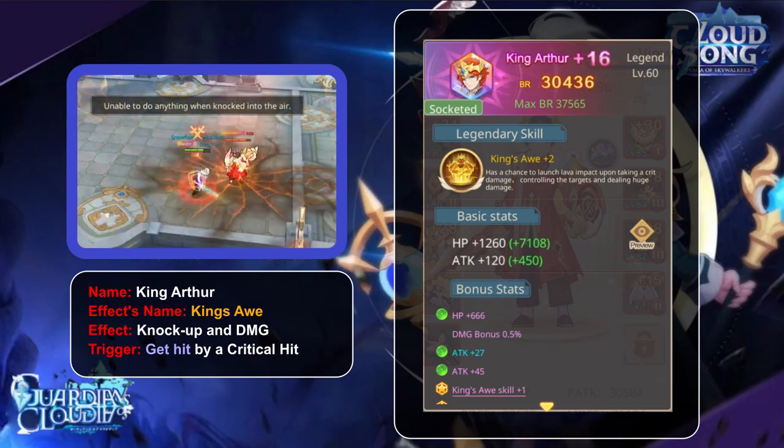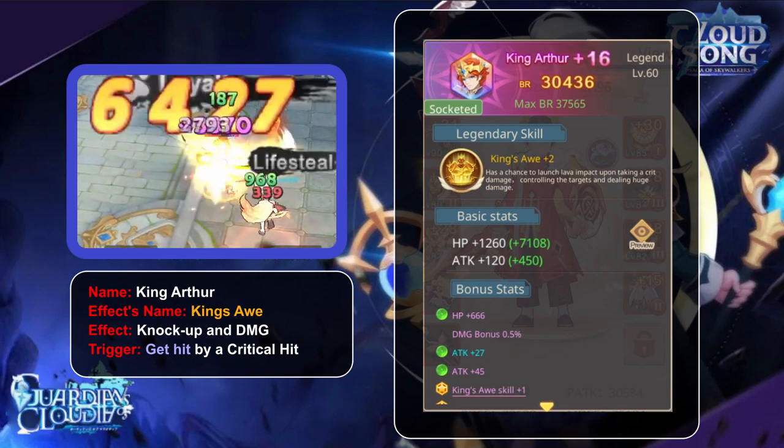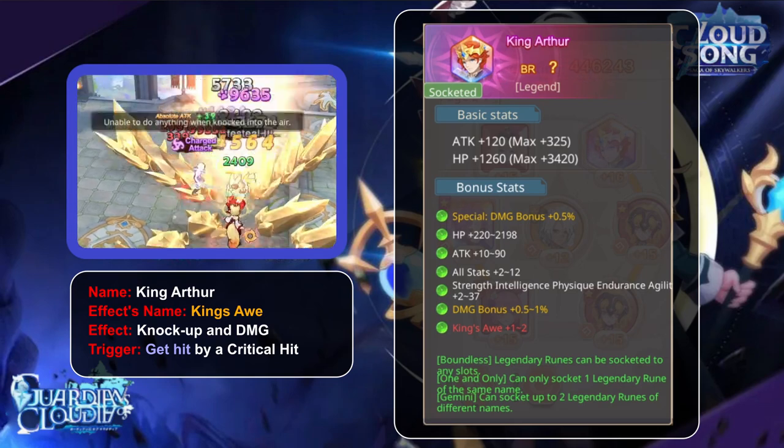King Arthur was the first premium rune to come out. His effect name is King's Ave, and its effect is a knockup and damage onto enemies that land a critical hit on you.